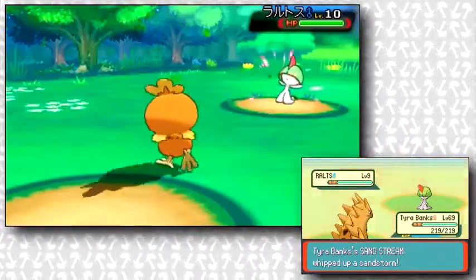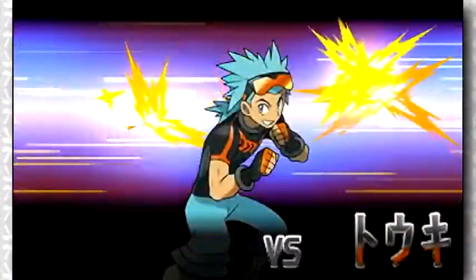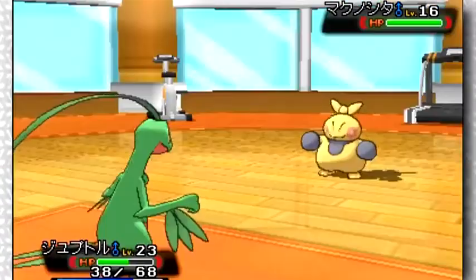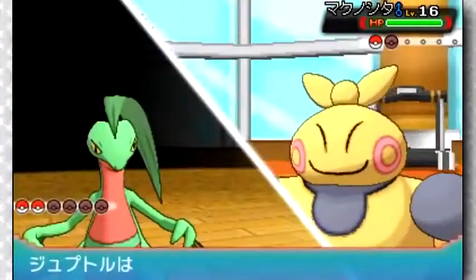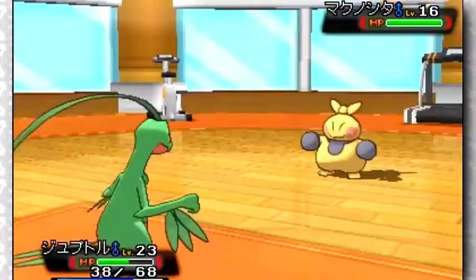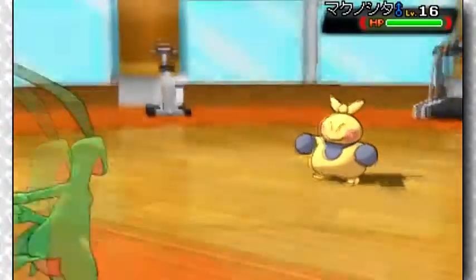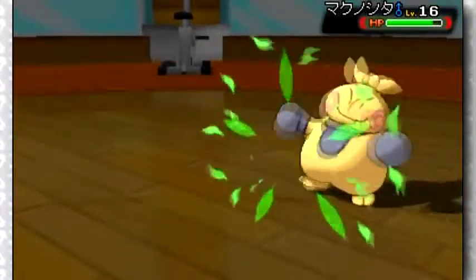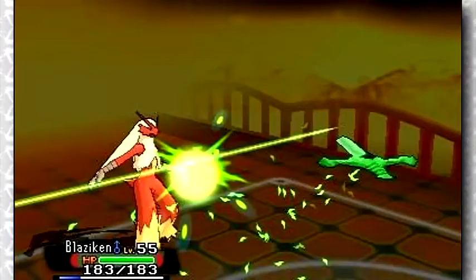We also have extended gameplay of how the versus animation looks when you're fighting the gym leaders, and right here the player's Grovyle can be seen using Leaf Blade against Brawly's Makuhita. Considering Grovyle could never learn Leaf Blade before level 29, this supports the theory that Pokemon will learn new moves in Omega Ruby and Alpha Sapphire — from learning moves earlier on to learning moves that they couldn't before, like Shiftry now having access to Leaf Blade.